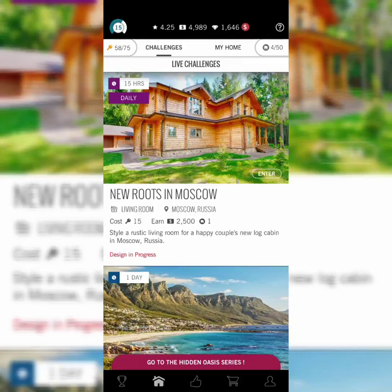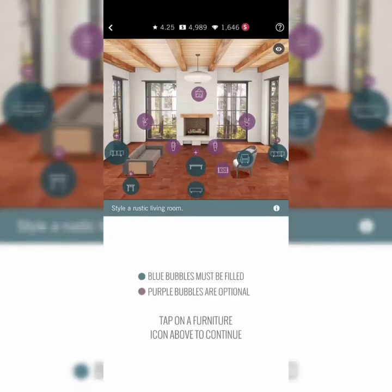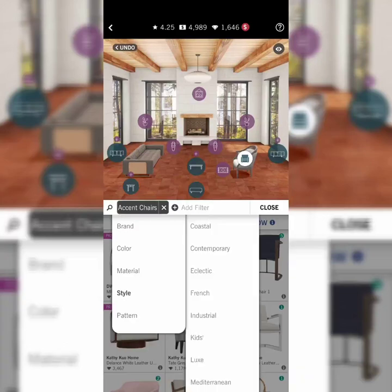This one is New Routes in Moscow — I'm already in progress on this design. I'll enter the challenge. It says style a rustic living room, so I go to the filter bar and I can choose by brand, colors, materials, or style. They want it rustic, so I'll give them rustic.